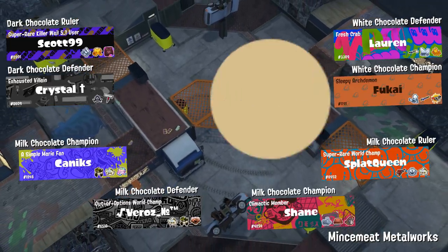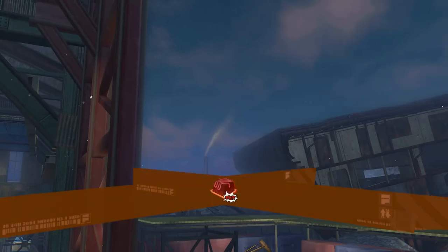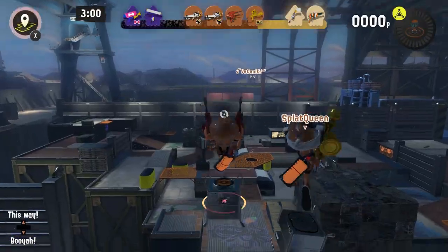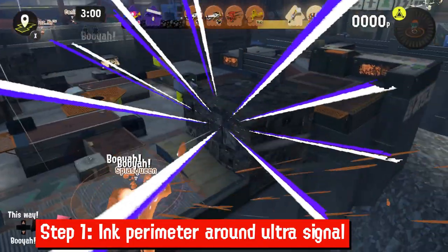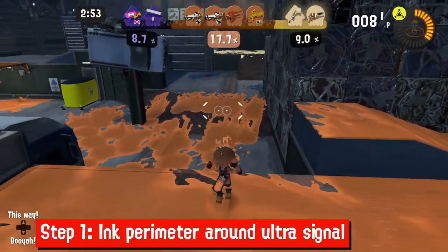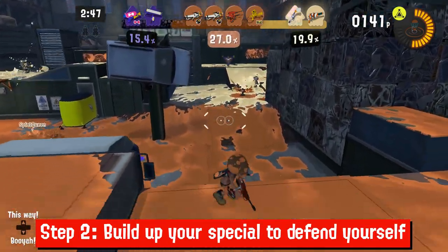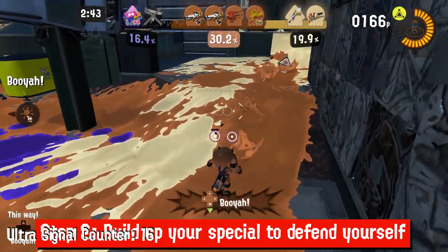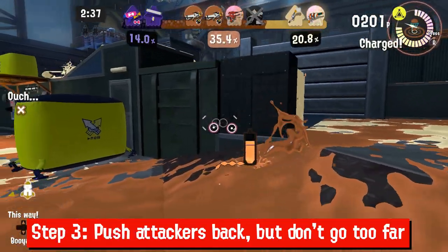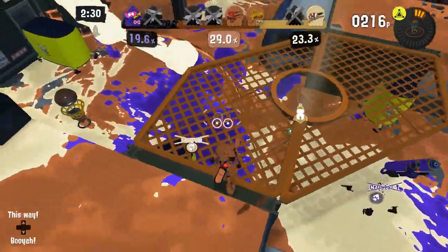The process for defending is a little simpler. If you can splat them, do it — there's no complicated strategy about who to splat and when; your team is the only one that matters. Step one: rather than building your special quickly, make a perimeter and keep an eye on where the enemies will be coming from — it's both sides, so you'll have to keep an eye out behind you. Step two: start building up your special so you can defend, but keep your attention on paths that the attacking team can use to get to the ultra signal. Step three: don't stray too far from the ultra signal in case someone tries to capture it. The one capturing it is completely vulnerable, so you can splat them as long as you can get to them. Repeat those steps anytime you respawn.